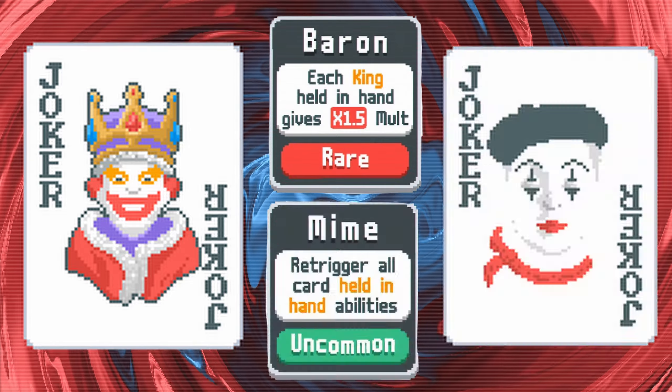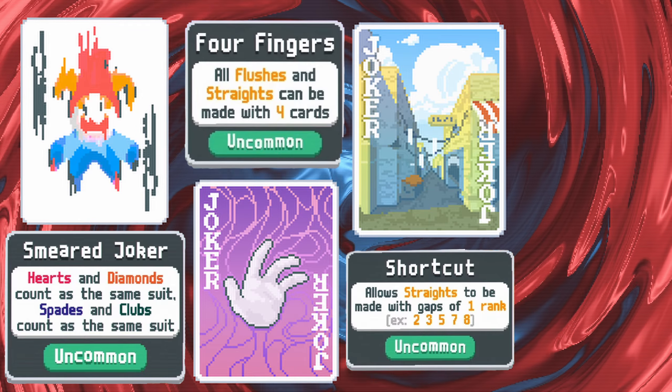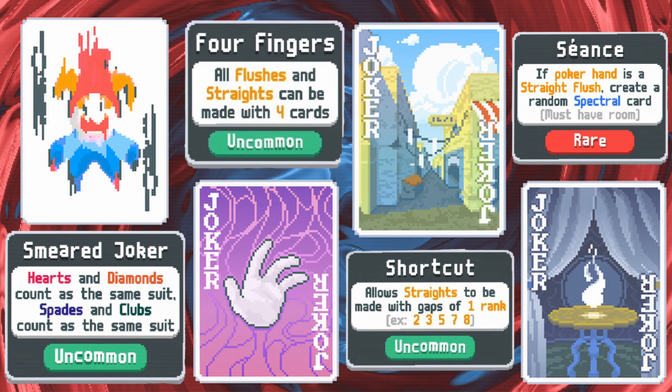And lastly, I think we've all seen this one coming from miles away but that doesn't mean I'm any less excited to try it out. Smeared Joker pulls all of your cards into a red suit and a black suit. Four Fingers reduces the number of cards needed to make a straight or a flush down to four, and Shortcut allows one-gappers within those straights. Put that all together and it seems like nearly every hand played will be able to trigger Seance's straight flush spawning abilities.